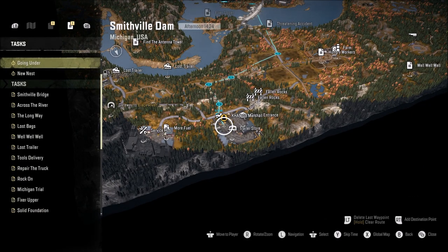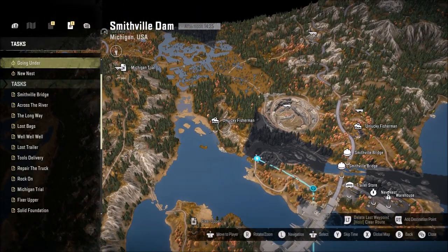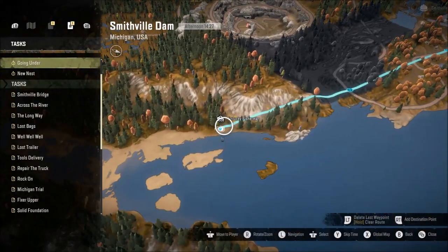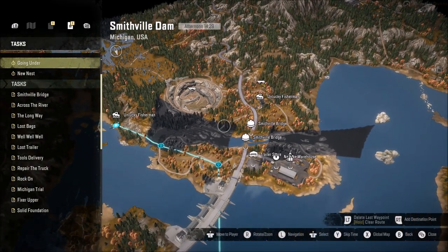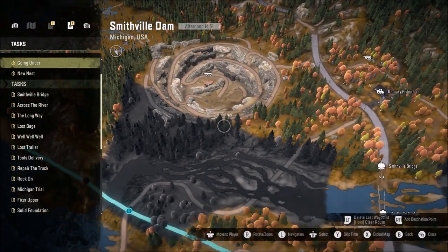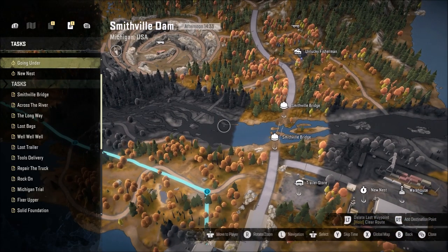Today we are gonna go and do a mission called 'Unlock Your Fisherman'. You can see it there - there's a CK1500, I think the model is the Chevy truck, stuck in the water. We've got to drag it from there all the way over to the destination, which looks like a simple enough task.